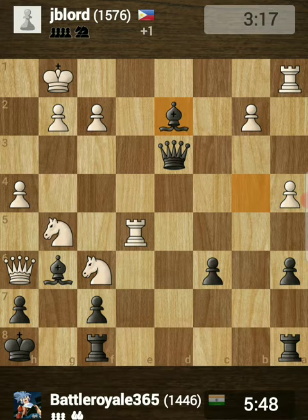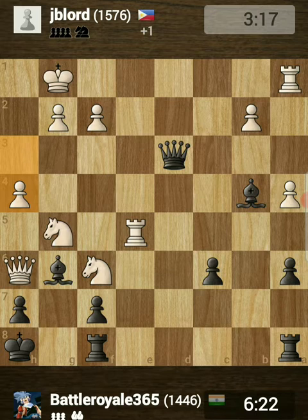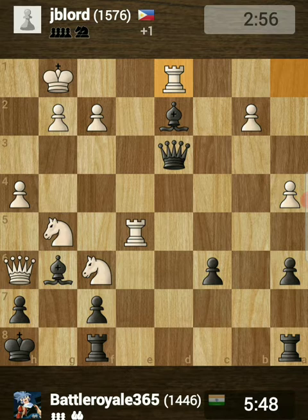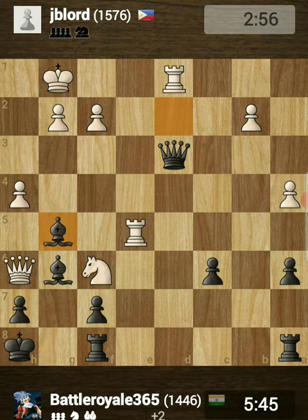Before playing bishop to d2, I had already calculated rook to d1 and bishop takes on g5. After bishop to d2, many of you may ask: can't white play rook to d1 and pin your bishop? Well yes, that's what happened - opponent played rook to d1 and pinned my bishop. I calculated that after my bishop takes the g5 knight, opponent's queen will also be under attack. If he takes my queen, I'll also take his queen, gaining a piece advantage. So I played bishop takes on g5.